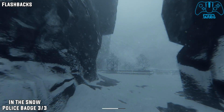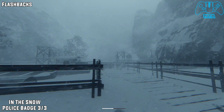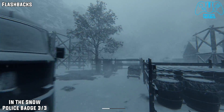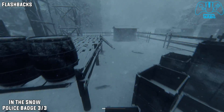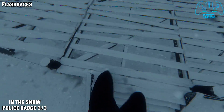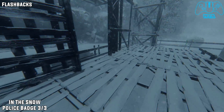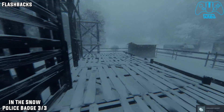Police badge three of three. Shortly after going through the trees in the last section, you will find an abandoned settlement area. From here, go to the top left section inside this area. You will find a small set of stairs leading up onto the wooden platform. Once you are on here, look near the wooden crates to the left, and on the wooden planks on the wall you will find it.